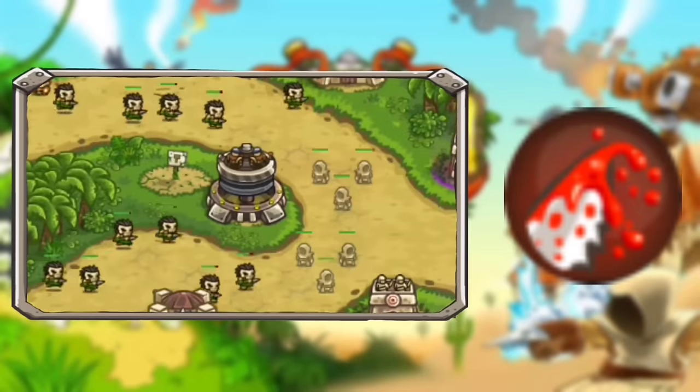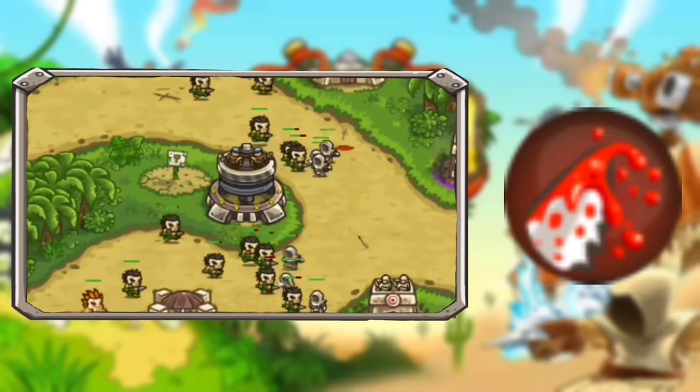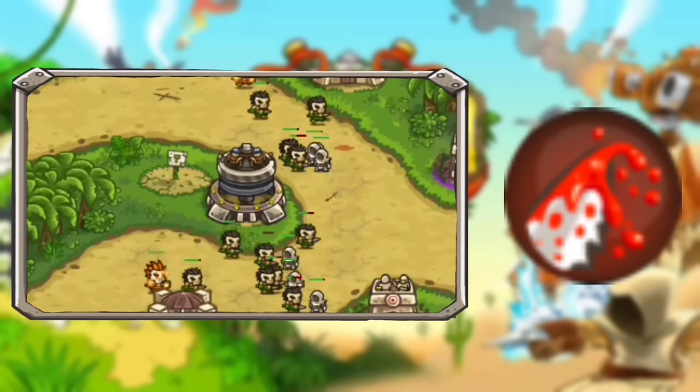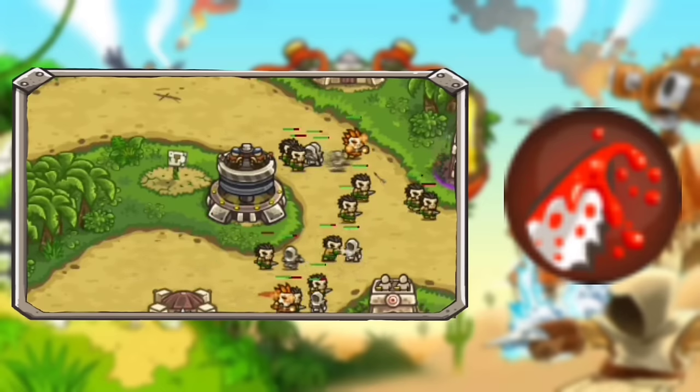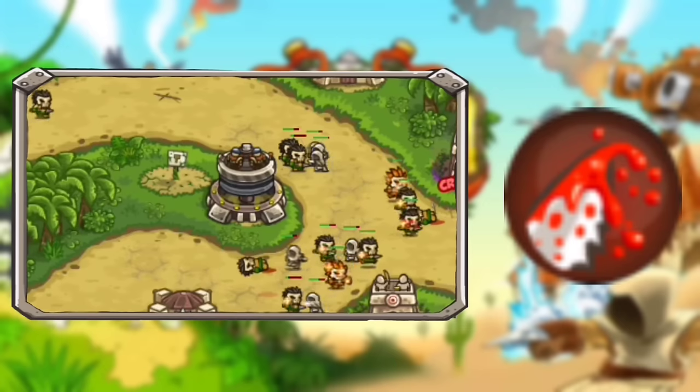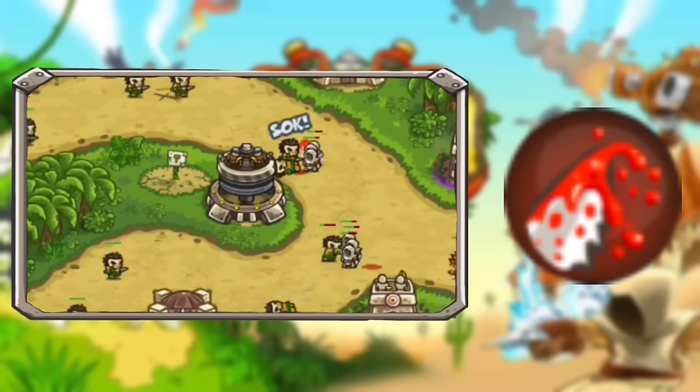Next up is the Assassins with their Sneak Attack. This ability is decent — it can help the assassins dish out more damage and even has a chance of insta-killing. This insta-kill chance is pretty low, sitting at a mere 5%. But it's alright, because if paired with Counter Attack — which I'll talk about in a bit — the assassins can just attack and attack, making the chance higher. I'm putting this one in Good tier.